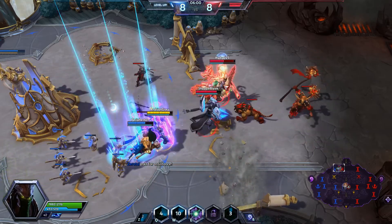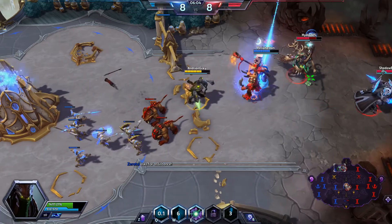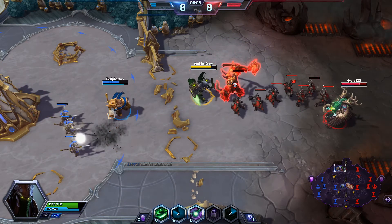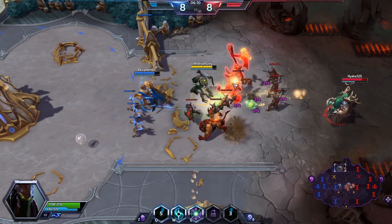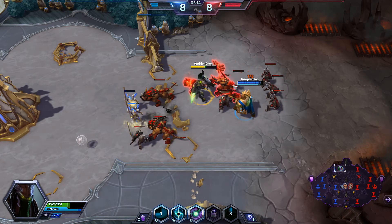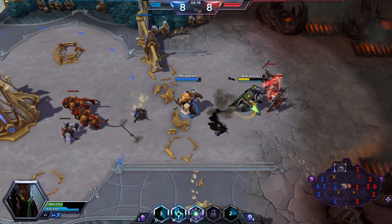Our next talent is going to be Void Slash — it deals more damage while cloaked. If we hit Q and come out of cloak within a second after coming out of cloak, it deals 30% more damage. I can't do anything up top against that, so I'm going to come away from top.